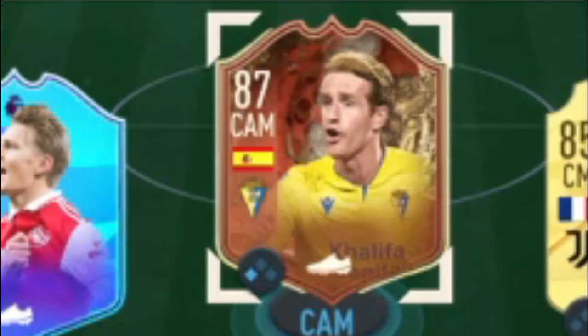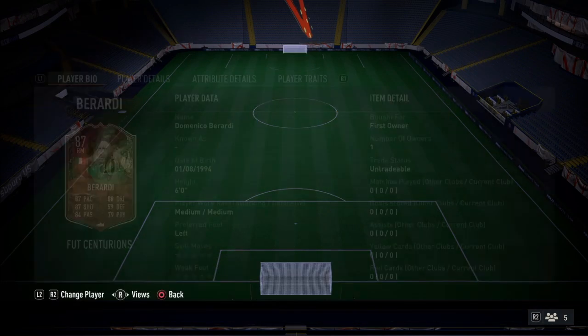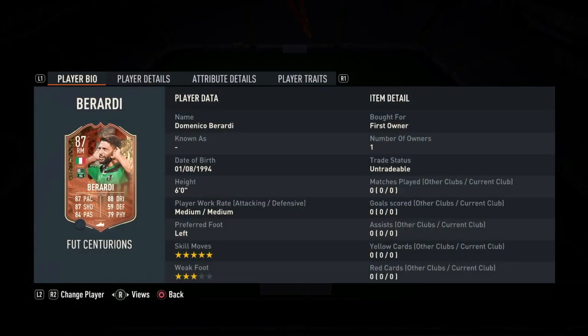We did the SBC of Alex Fernandez and we won Berardi. If you watched the last video you'll see it — we won Berardi this time. These are Berardi's full attribute details and player traits. You can see he has five-star skill moves, which is very insane.